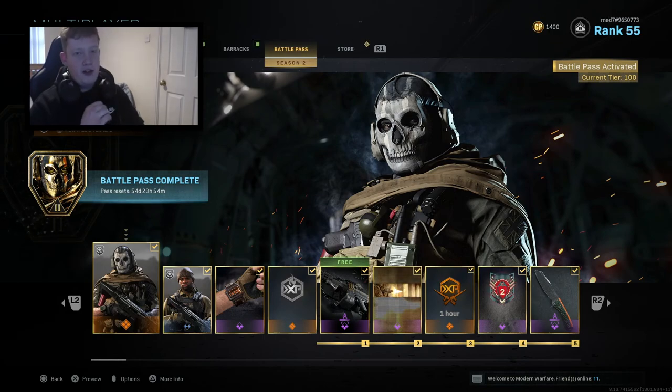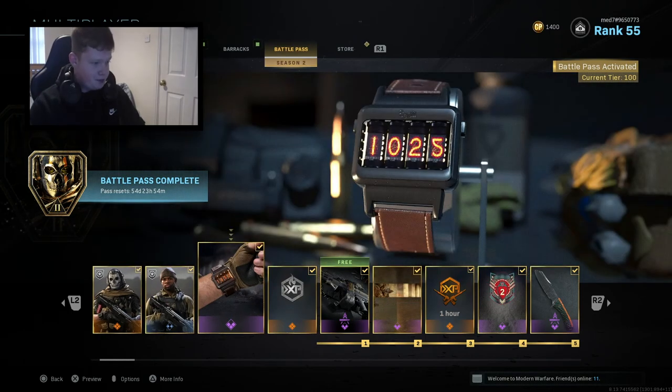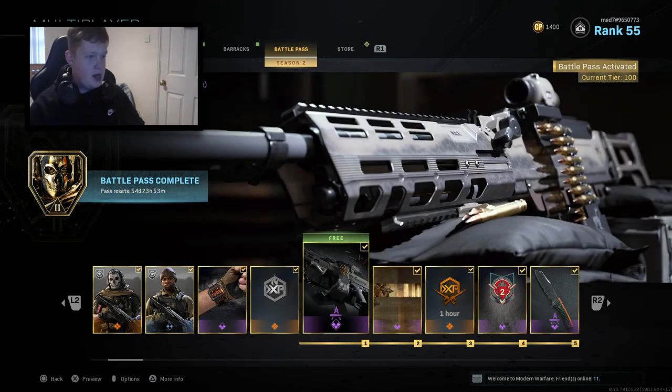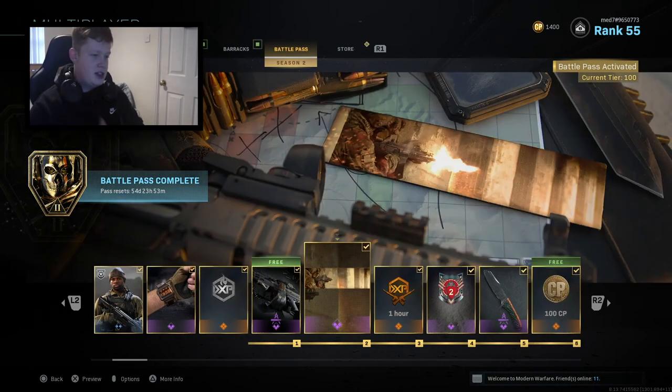Obviously Ghost back in the day in Modern Warfare 2 — if you know him, a very iconic character in the Call of Duty series. There's another skin which I'm not really bothered about. A Time Traveler watch which just displays the time by the looks of things, nothing too interesting. Season 2 XP boost — not entirely sure what that is, maybe double XP? We've got a Dusk Light Machine variant — I don't even know what LMG that is to be honest.